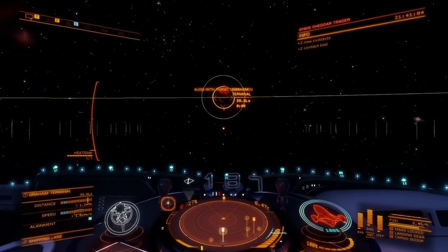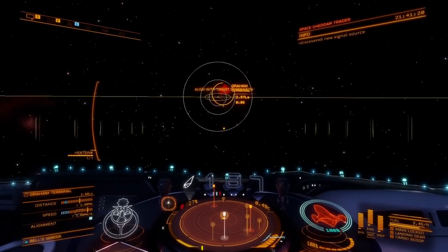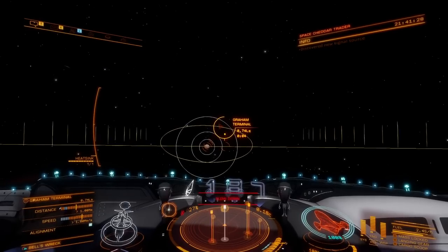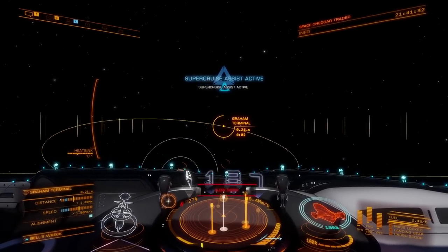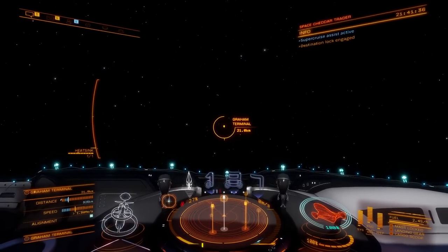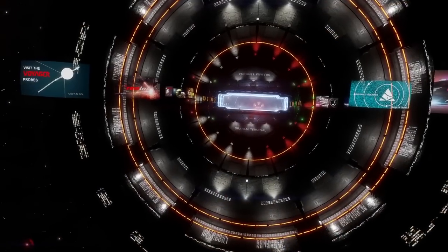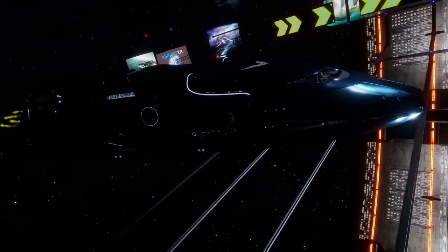Now we're going to coast for a little bit. If you do this right, Commander, you will not do a loop of shame, which is totally shameful. At one light second, I'm going to mash my forward key as well as line up on the target. What this is going to do is slingshot you forward. Technically you would be ending up in a loop of shame, but since we have the super cruise assist, it pulled us out and cha-ching — made it to Graham's terminal way ahead of schedule, thanks to the heat sink and super cruise assist trick.